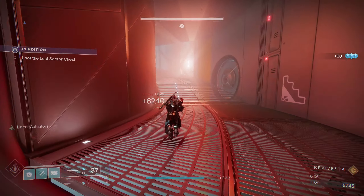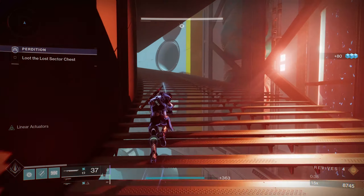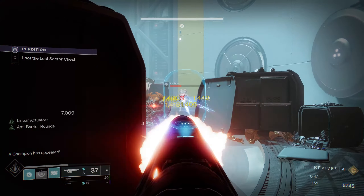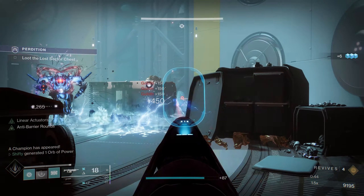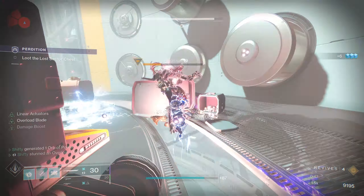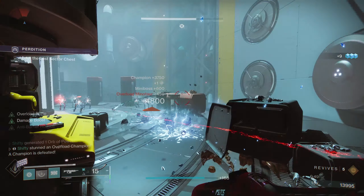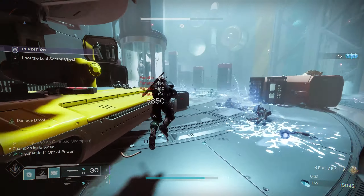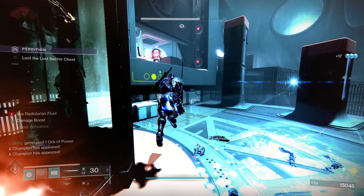In the next area I'm immediately going to place Witherhorde, take out a few Goblins, and try to lure the Overload Champion to me. Focus on the Overload Champion, then place some Witherhorde where those Fanatics are. Like my Warlock run, I'm going to head up to the left here.